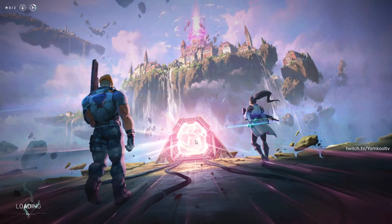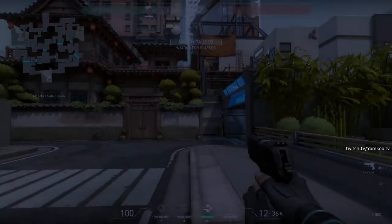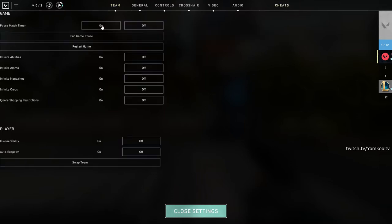The first thing we have to do is enable a couple cheats. To do that we hit escape, which gets us to this menu, and in the top middle right here we can click on cheats. We're gonna pause the match timer, we're gonna have infinite abilities, we're gonna have infinite magazines, but very importantly we're not gonna have infinite ammo unless you want to practice spraying infinite amounts of shots at a time, but I don't think that's efficient.